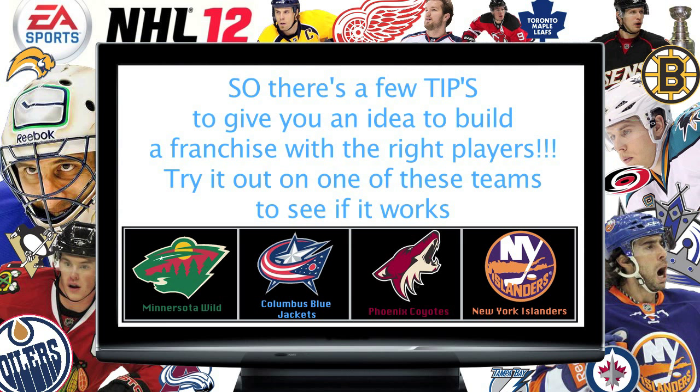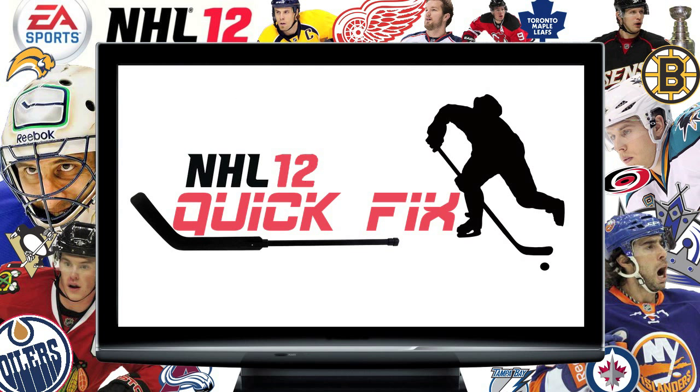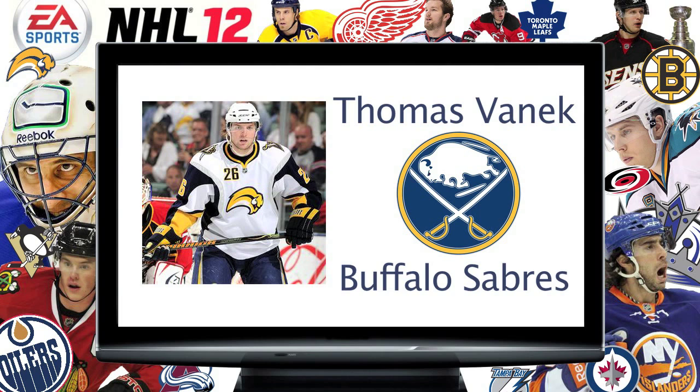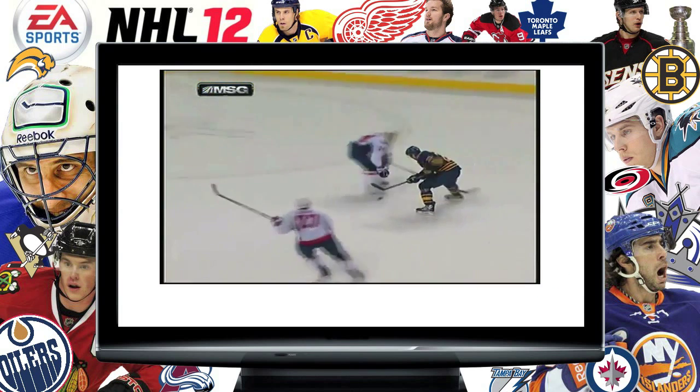And that's it, guys — that's the first video in the bank. I hope you enjoyed this NHL tip; I know I enjoyed making it. Keep an eye out for more videos to come. The next video is going to be called Quick Fixes, where I'll pick a player I think is amazing in real life and on the game, and if you draft or get him your team could easily be changed around. The first player I'm going to pick is Thomas Vanek from the Buffalo Sabres. Please subscribe and leave comments below.